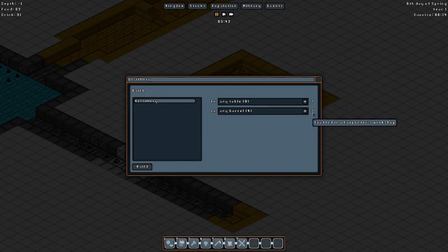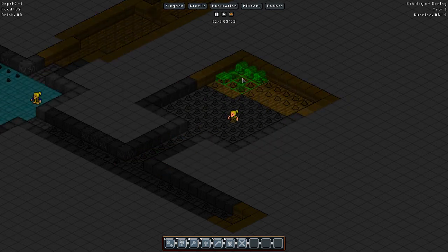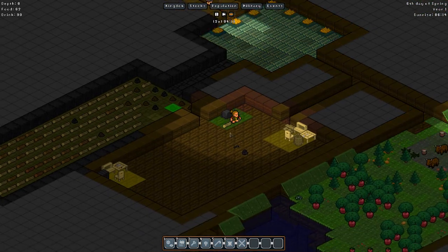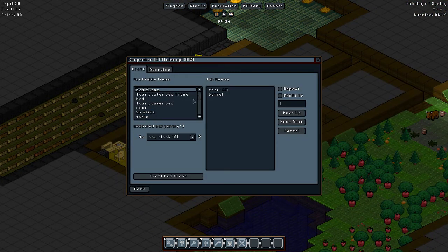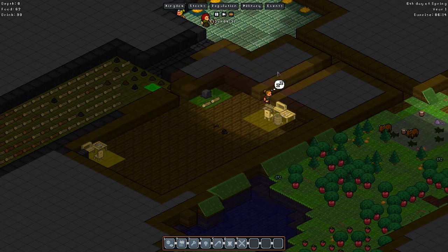We need any barrel — well, we're making four barrels — and any table, so we gotta make a table as well. We're gonna make a distillery over here. That way we can have wine, because I know wine is better for their health. We need a table, so let's carpenter — let's craft a table. Craft to one, always have one table at any given time will be good.